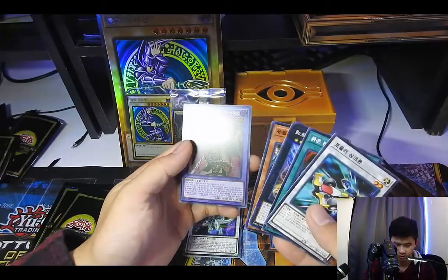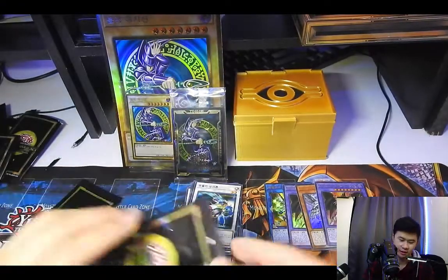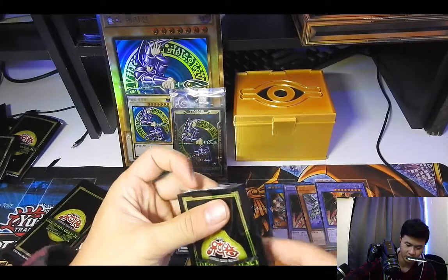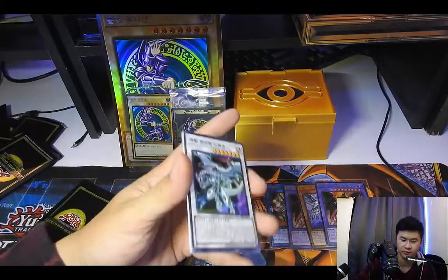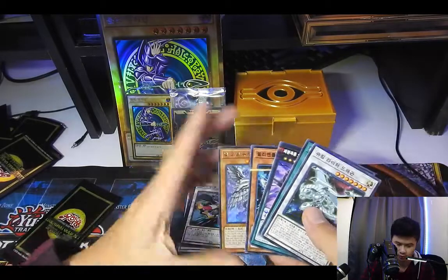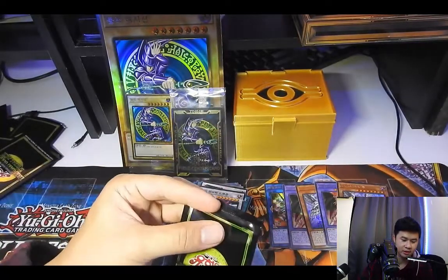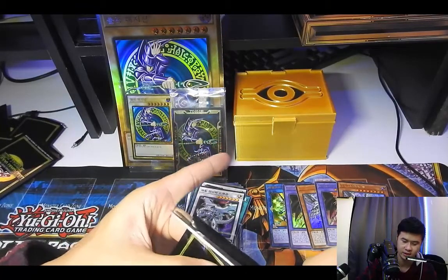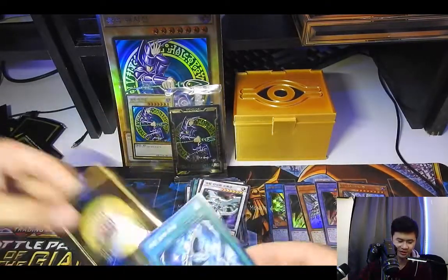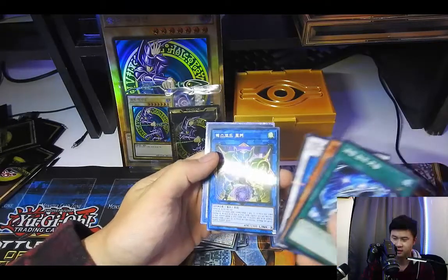This one looks like another Red-Eyes Fusion — okay, they're just handing Dragoons out like candy, I will take those! All of this was 20 bucks with about five dollars shipping — so 25 dollars from Korea with about two weeks delivery. I am really happy with this. We got two Abyss and two Dragoons — are you kidding me? This is why we need to move to Asia for a summer just to play Yu-Gi-Oh and buy all the products.